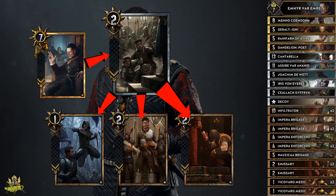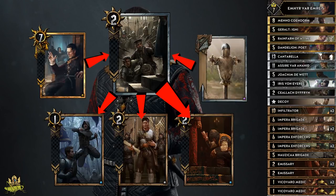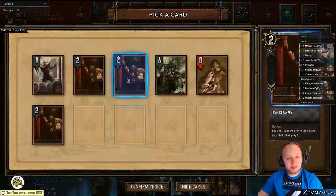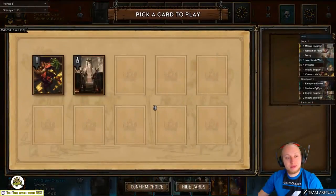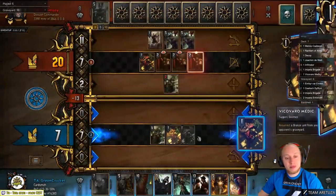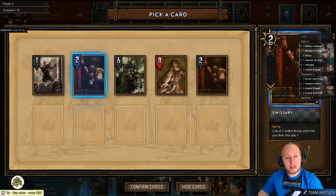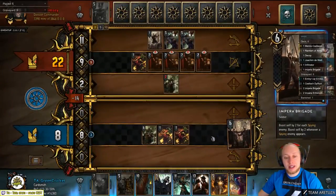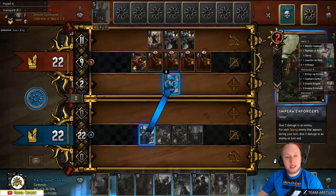By playing Kaelach together with Emhyr and then using Decoy onto him, we can generate 3 Emissaries already. Three Emissaries played from our deck in addition to 3 Emissaries we can revive with the Vicovaro Medics is more than enough to thin through all our bronze cards. This is also the reason why Assyra plays a big role in this deck, because she can put key cards back into our deck in round 3, like Nausicaa Brigade and/or Infiltrator.